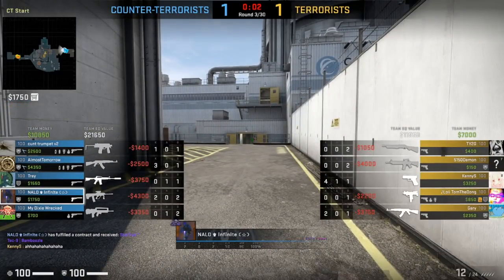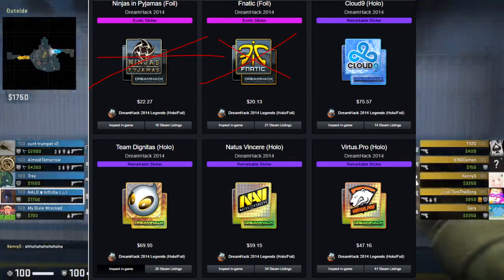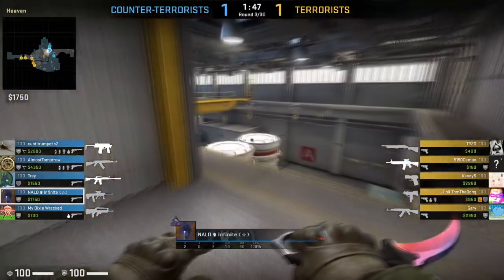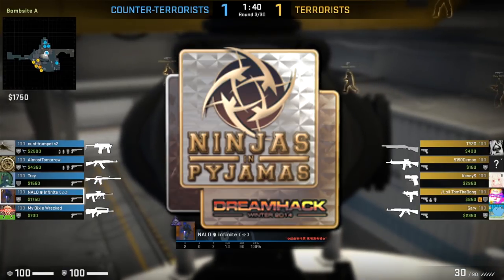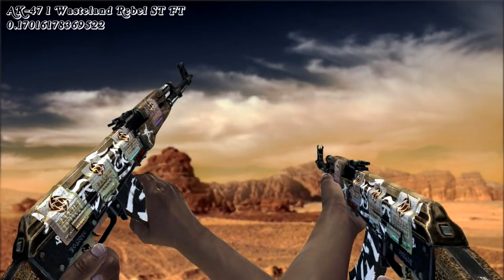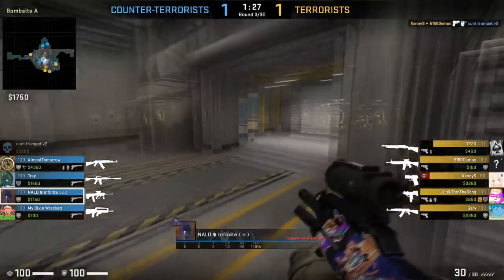Moving on to the big price boys — the big earners for this collection — it's definitely going to be every single holo. I don't think any of these holos are a bad choice for investing; they're all getting rarer by the day. The Ninjas in Pajamas holo is not quite as good as the others in the collection but it does have its own niche on stuff like the AK Wasteland Rebel, and it's a very unique NiP brown holo sticker which is pretty hard to come by.